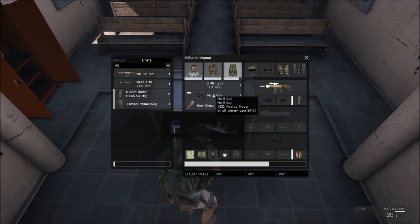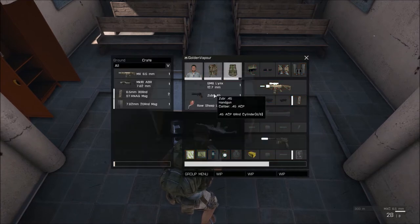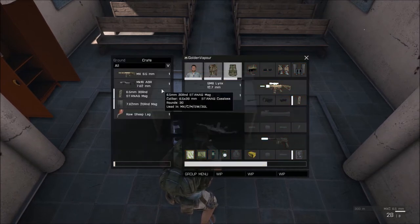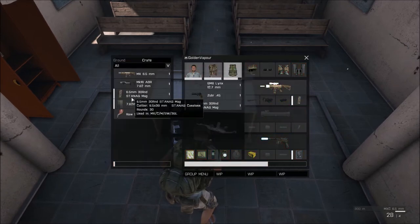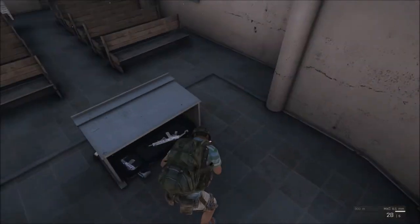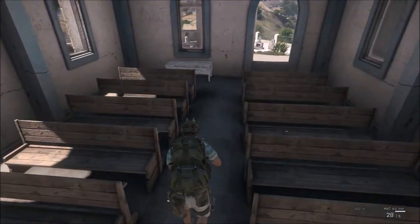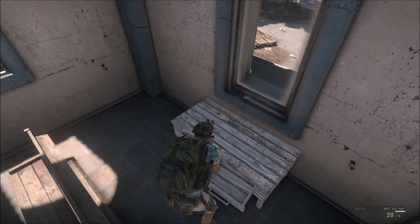Make sure you check buildings thoroughly because the mods like to hide items in hidden locations. If items in the house look like they've already been searched, well they have — but it doesn't mean everybody's taken everything, so it's still worth a look around. Just be wary, because that means there's somebody in the town. Later in this video I will tell you how to manage your inventory, which is key to surviving in Arma 3 Epoch.